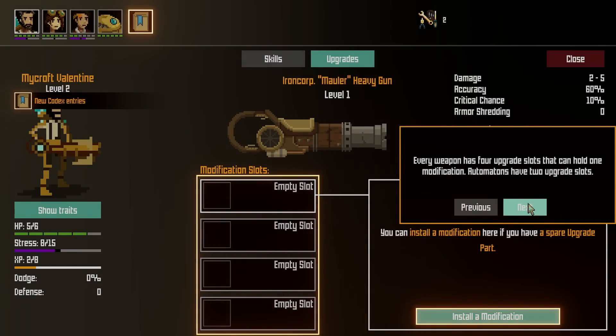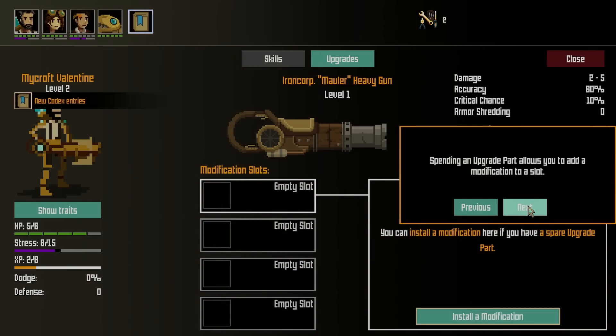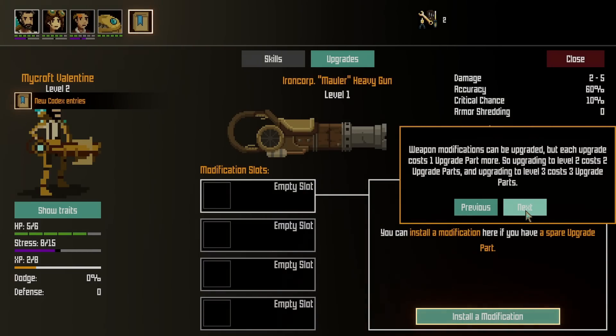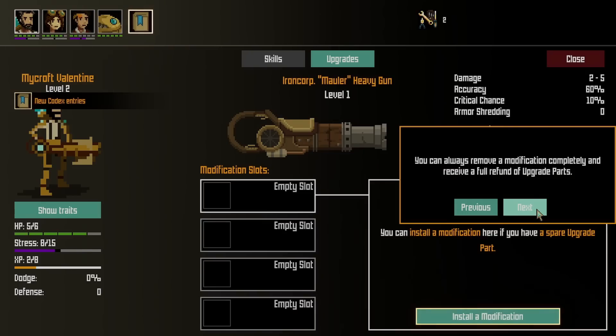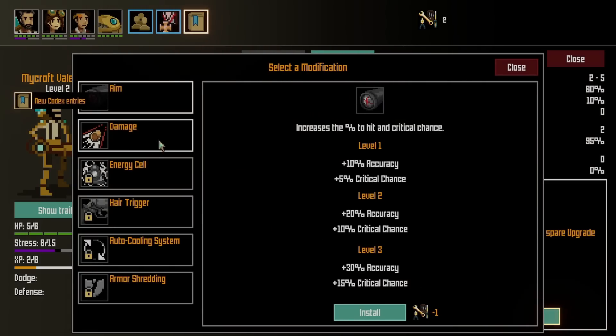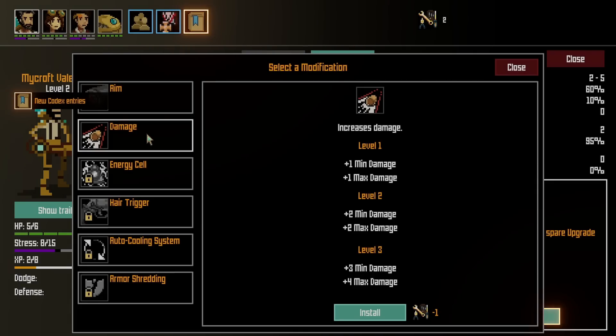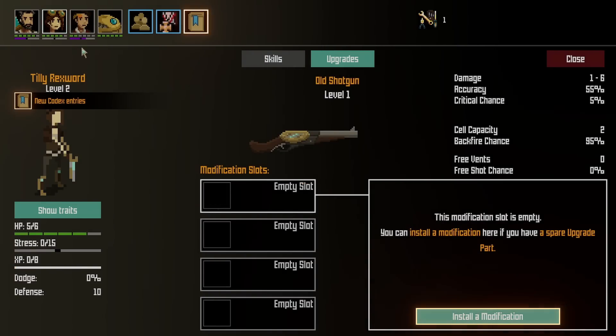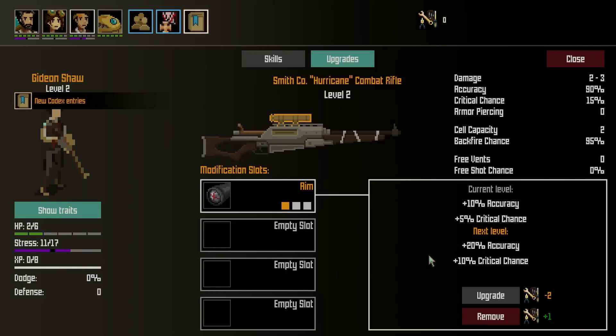Every weapon has 4 upgrade slots that can hold 1 modification; automatons have 2 upgrade slots. Spending an upgrade part allows you to add a modification to a slot — to add one, select a character, pick a slot, and use the install modification button. Weapon modifications can be upgraded, but each upgrade costs 1 more upgrade part — so upgrading to level 2 costs 2, level 3 costs 3. You can always remove a modification completely and receive a full refund. Remember, modifications can only be changed in the shelter. So, accuracy — what good is damage if you don't hit? Let's grab aim, and probably aim again on somebody else.